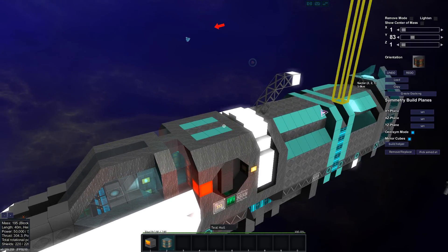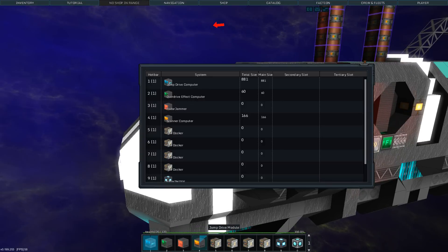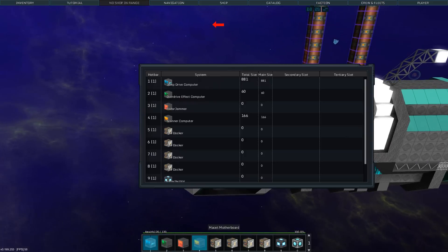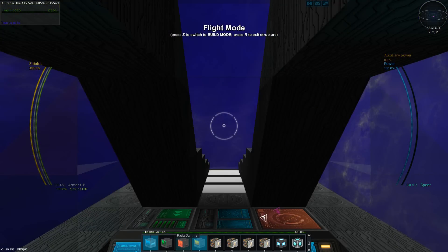Even if you have just one scanner block, the scanning range will be the same. However, if you have a really big scanner, you can go into the scanning computer and see some details. You can see the energy needed to scan and the power usage per second for charging the scanners. There is also a 'blocks module needed' value — that's the maximum effective size. Over that you will only get energy penalties. It looks like there's a charge needed per extra block over the ratio, so it balances things out a bit.